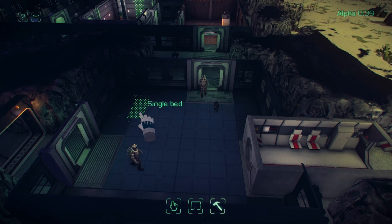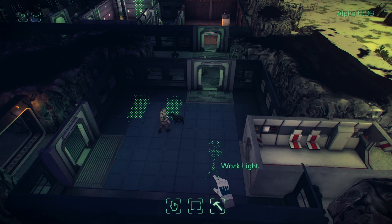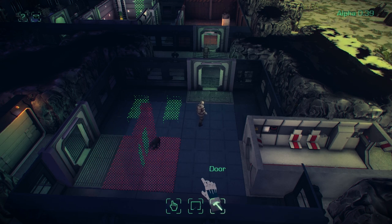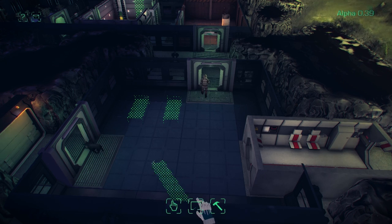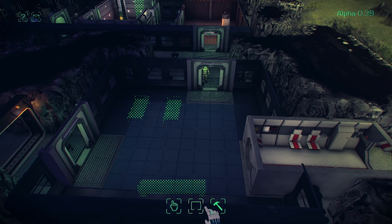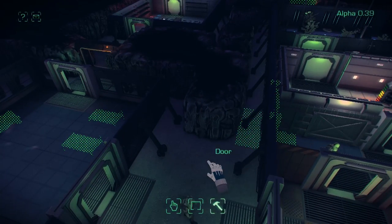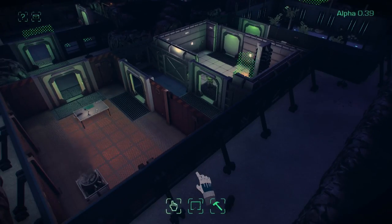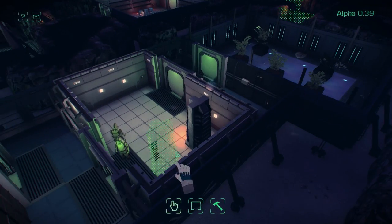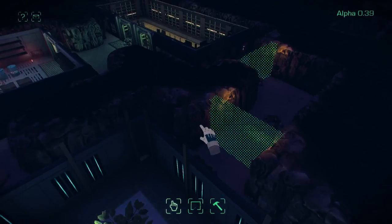We'll build some beds because we haven't actually given them anywhere to rest yet. Currently they can't die of fatigue but that is coming in a later build - it's actually ready to turn on but it's hard to balance, so it's disabled at the moment. Some couches to rest on and some beds.